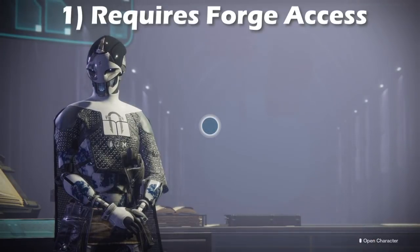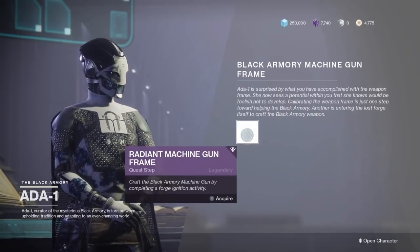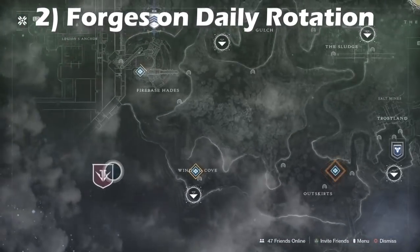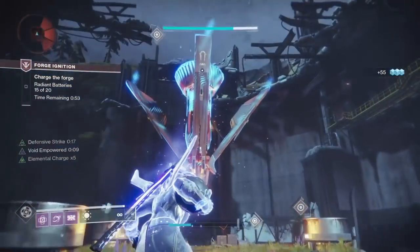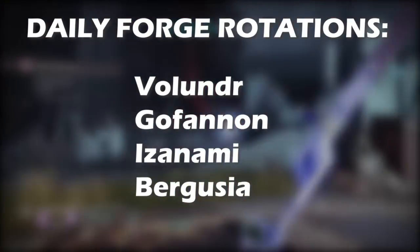Number one, you're going to need access to the forges. To do this you want to head to Ada-1 at the Tower in the Annex and make sure you have completed the machine gun quest and actually have access to the forges. The second thing is forges are now on a daily rotation, meaning you can only complete one forge each day, so if you miss one it might take a few days to complete this quest. The forges are always in the same rotation — they go Volundr, Gofanon, Izanami, and then Bergusia in that order.